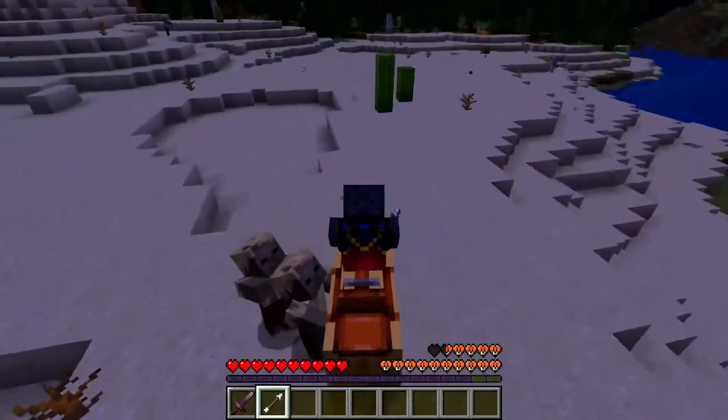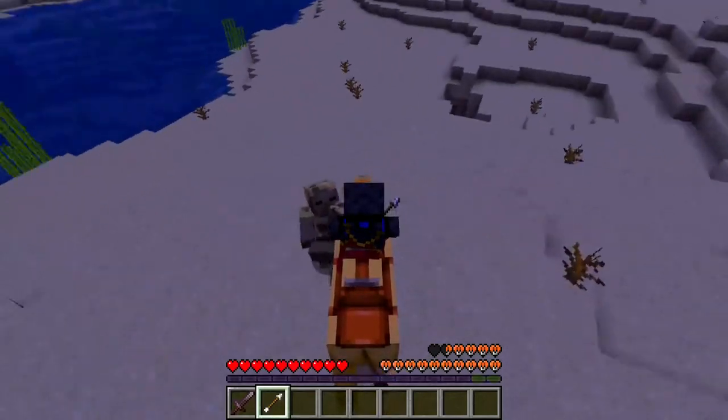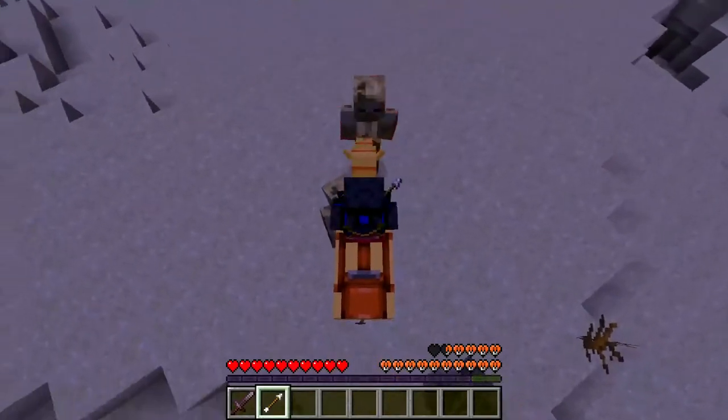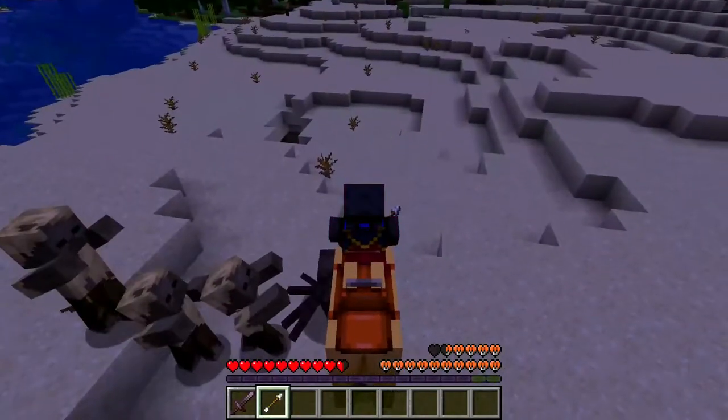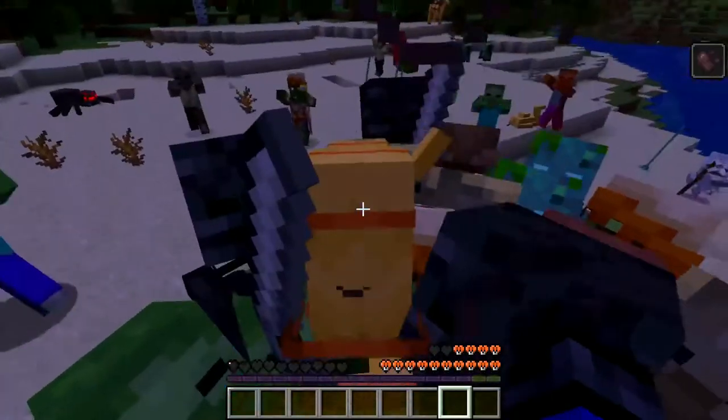While riding the camel on flat ground, the player is safe from things like husks, zombies, drowned, and smaller slimes. However, spiders, skeletons, wither skeletons, and other taller mobs can still attack.